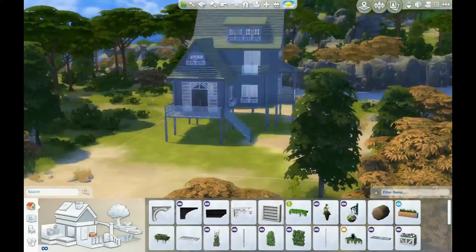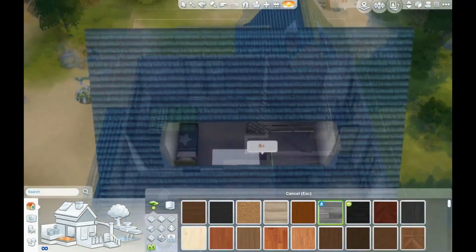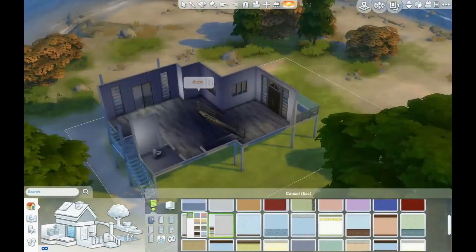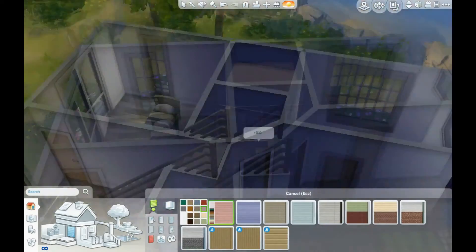I also added a whole bunch of flower boxes because I thought they were really cute. I don't know how you'd water them — maybe if you open the window — but a lot of these windows don't look like they open. Here I tried to go with a really neutral palette for the inside.